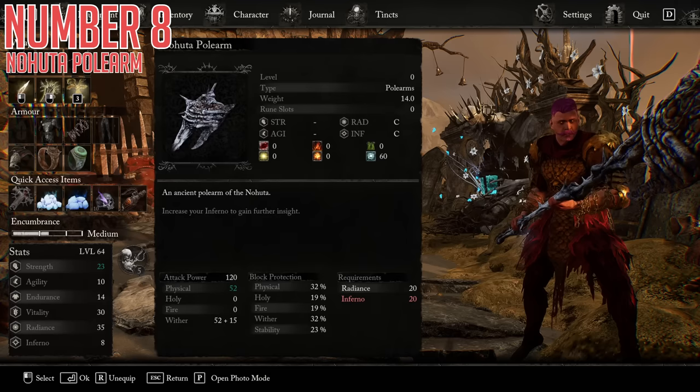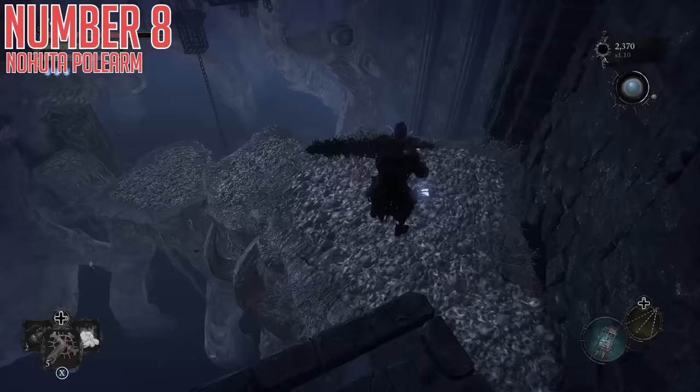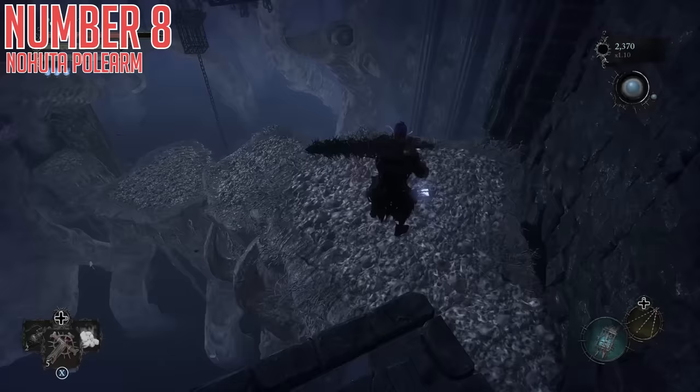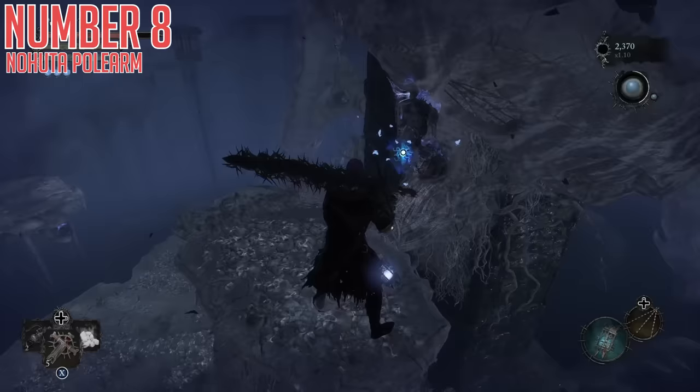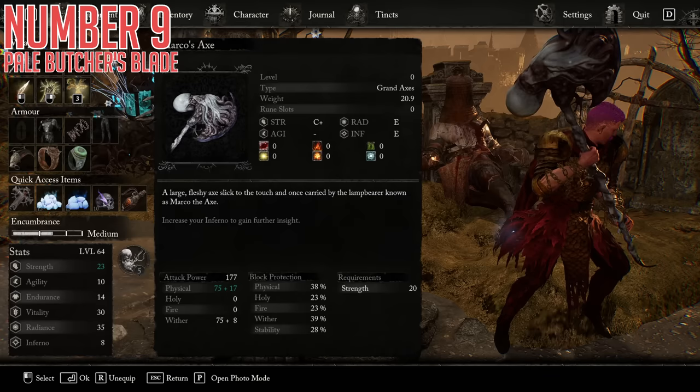Eighth today is the Nahuta Polearm. C Radiance and C Inferno scaling, making it immediately one of the better umbral weapons we've seen so far. Damage is split between physical and wither, and it also has 60 frostbite buildup, so it's quite a solid weapon. Going back to the start of the Cistern area, if you enter the Umbral Realm you will notice during your descent a little bone platform only available in umbral that continues a parkour jumping path up to a nice fleshy loot box. Get over here and open it up — ideally, unlike me, soulflay a bit closer so you don't fall off the platform — and inside is the polearm.